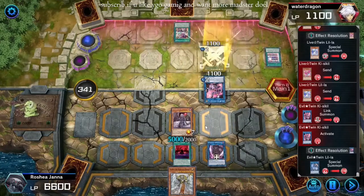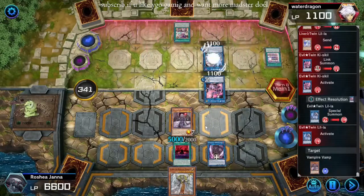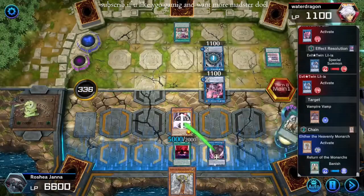I love Vampire Vamp. Another deck I was thinking of making is one that centers around the card Ryu Okami. So he's trying to tribute over Vamp now, so let's banish the Return.